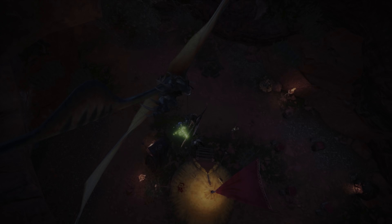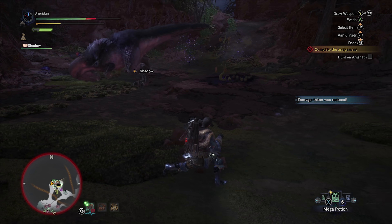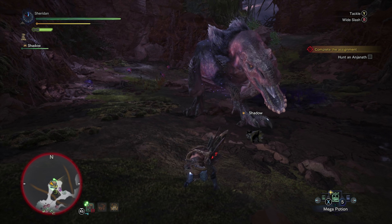We need to go Assigned Tickled Pink. Anjanath — it is now on. Let's fight on a little bit more of a level playing field instead of with one hand tied behind my back by using a weapon that I'm terrible with. Should probably eat though first. Oh, that's not what I wanted. Here we go — alright, let's do this for real this time.